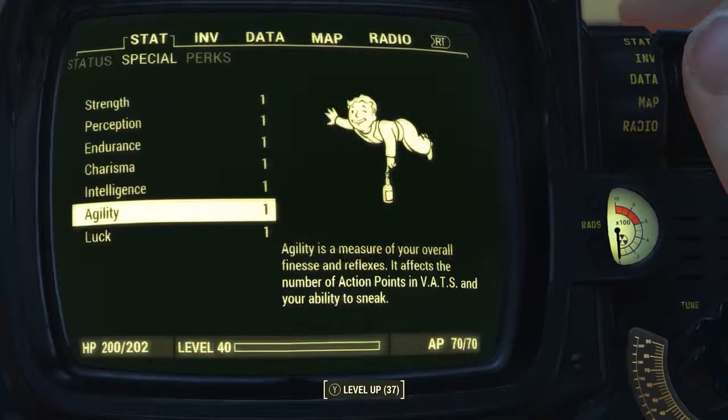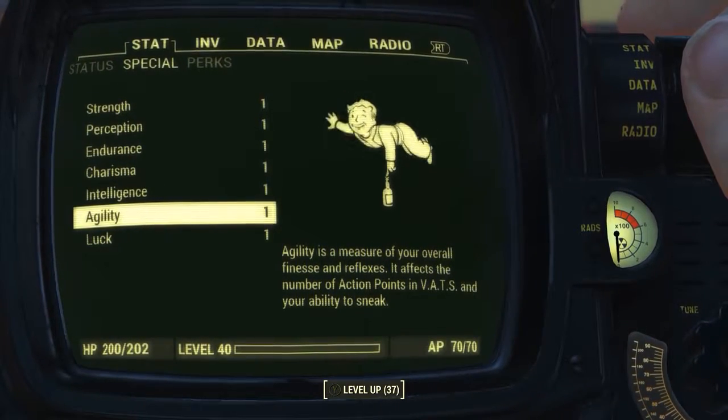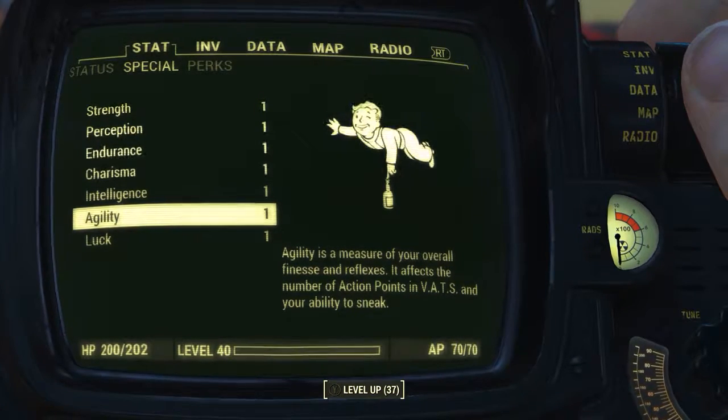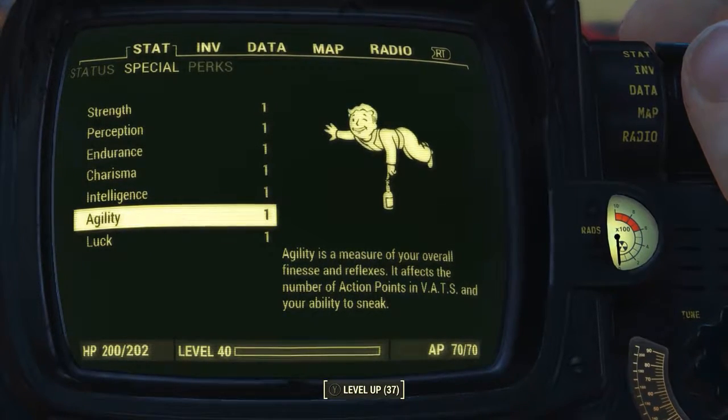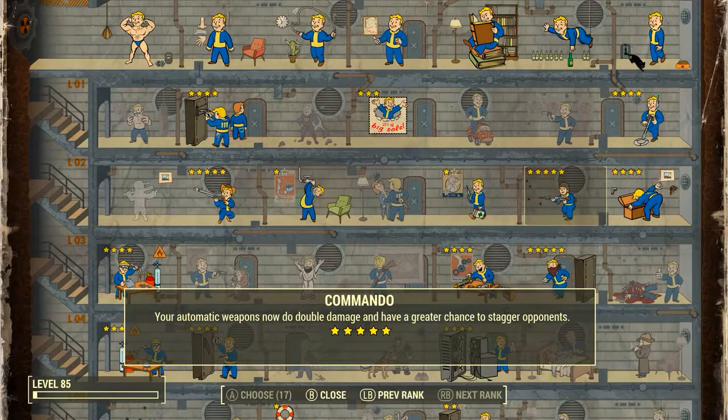So as always, before modding out the weapon and checking out its base stats, I have reduced all my character's special attribute stats to one. I also have no bobble head or magazine effects applied. However, I do have perk effects applied because I need 5 out of 5 with a rifleman perk and 5 out of 5 with a commando perk to build the modifications that are going to go on this weapon.